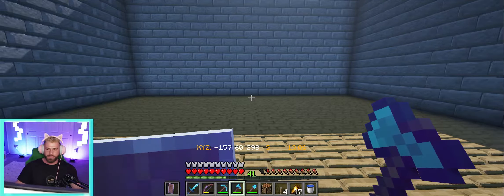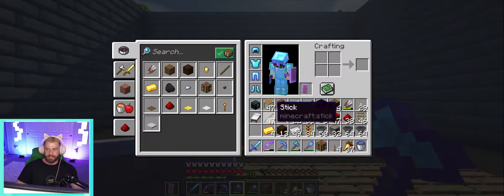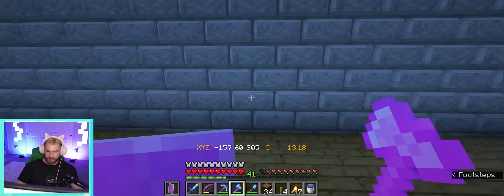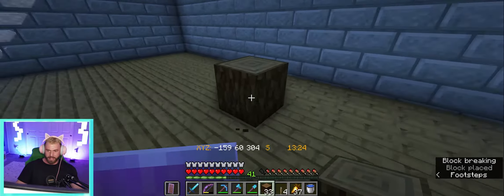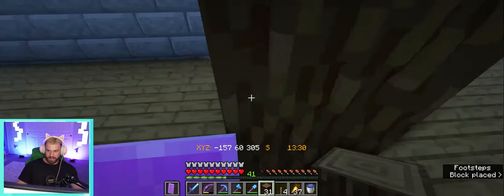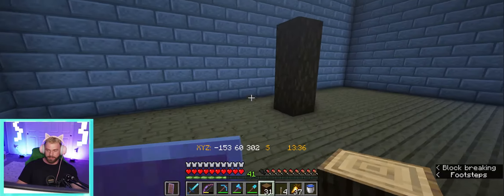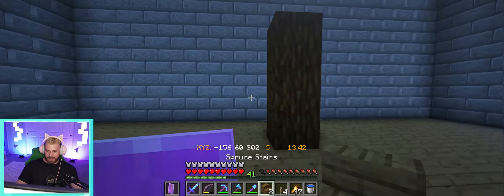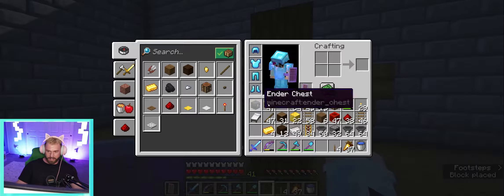Time to get our auto smelter in. We've got our floors done, we've got our walls done. You're going to come over to the side that has 15 - one of the narrower sides - and come to the center block. We're going to come one, two, three forward, and on that third block you're going to place one of your building blocks and go three high. Then next to your little stand here we're going to put a stair on either side.